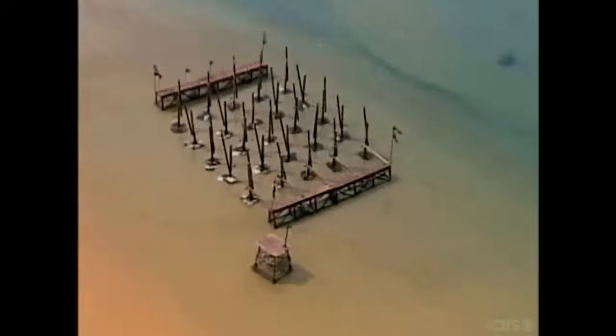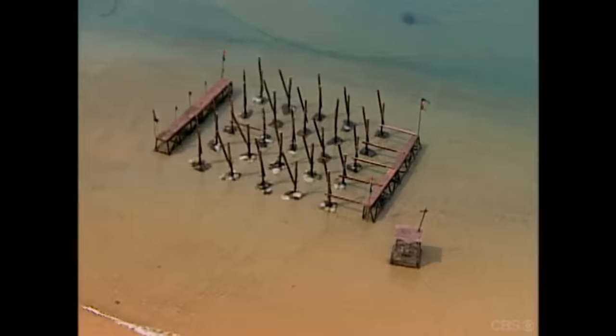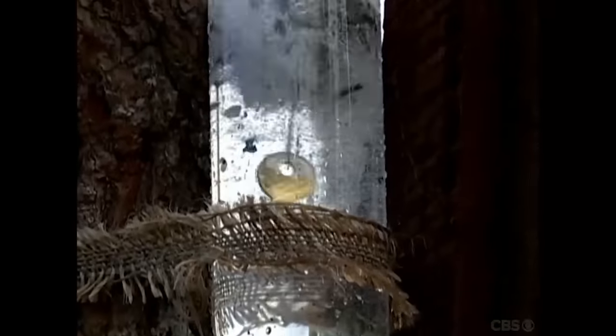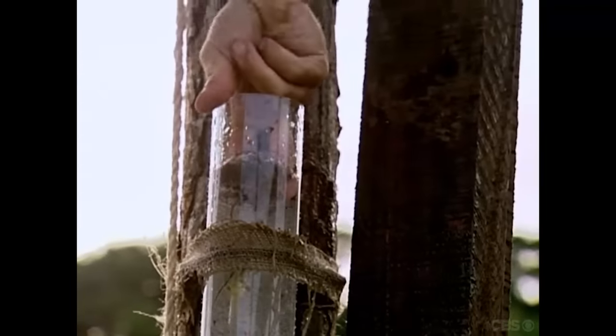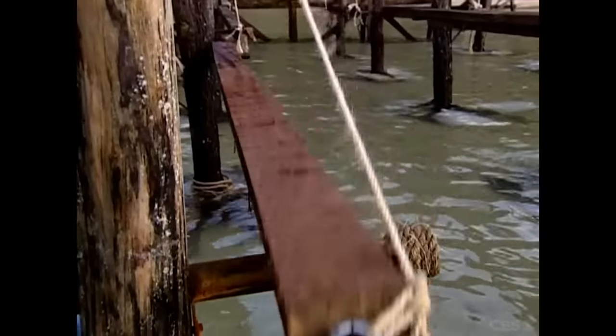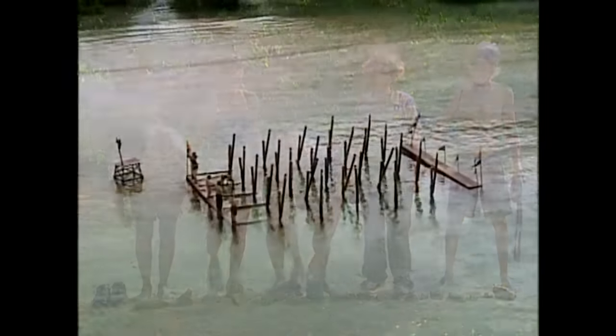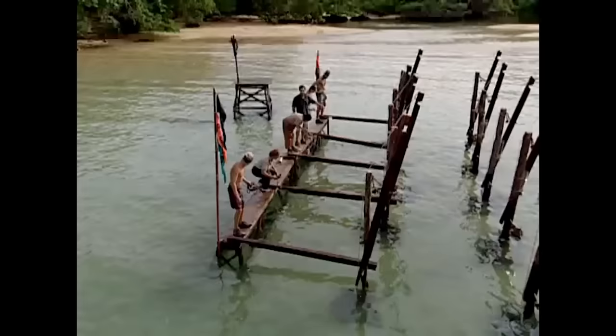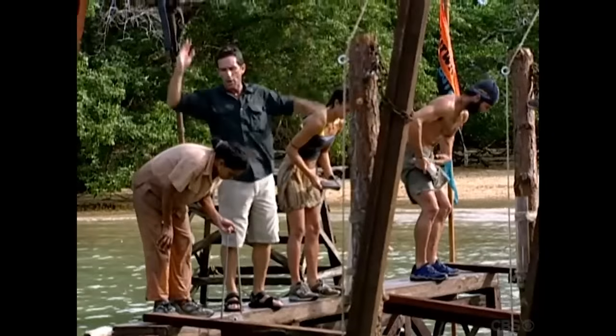Pearl Islands, episode 13, The Final Five. In a challenge called Corks and Keys, the players have to use a small canteen to collect some water and then deposit the water into a thin tube. As the tube fills with water, a float with a key attached will slowly surface. When it's high enough, you grab the key, unlock your next plank, and you keep going. You have to repeat this process five times, releasing five planks to grab a flag at the end of the course and get back to the finish. The first player back to the finish with their flag wins.